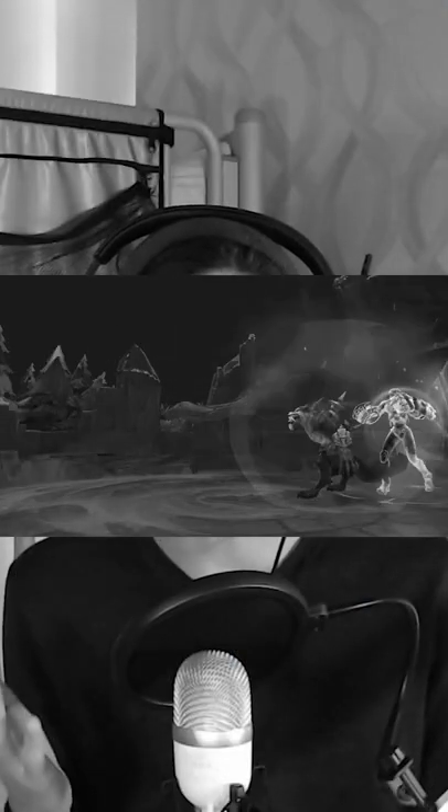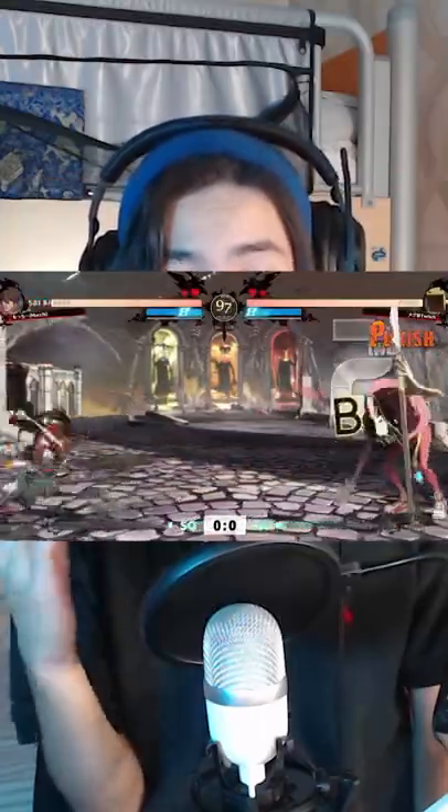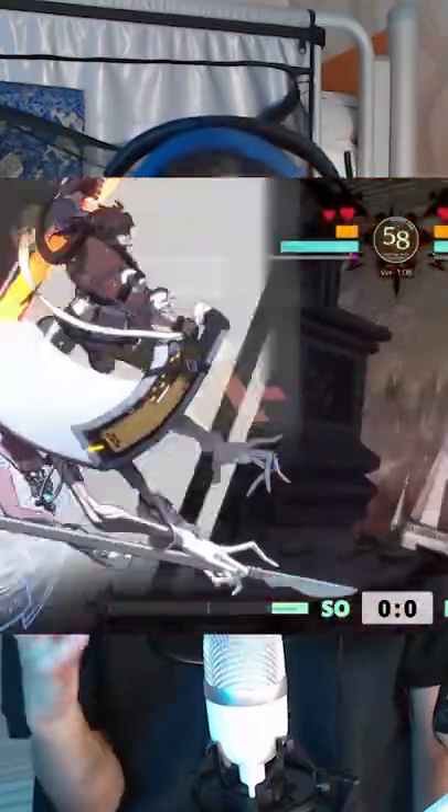Here are five bits of fighting game terminology I used in the Project Alvi video for those of you who are new to the FGC. Number one: rushdown. A rushdown character is a character whose main focus is getting in on the opponent. They normally have poor tools at long range, but once they're in, they can really deal some damage.